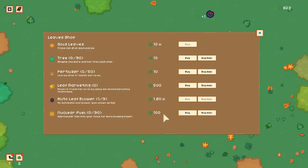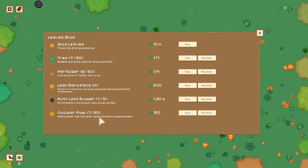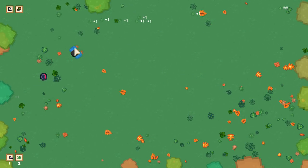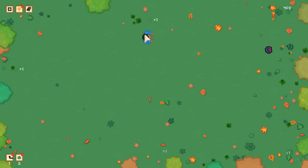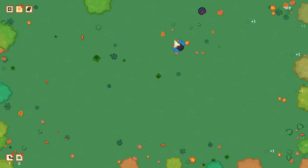I'll just do things in normal order — purchase things and upgrades. One or more leaf per tree each step, leaves drop faster. I'll purchase things at the lowest price points and progress from there. Oftentimes these games let you accrue points significantly faster the more you progress, and that seems to be the case — I'm already back at 500 points.